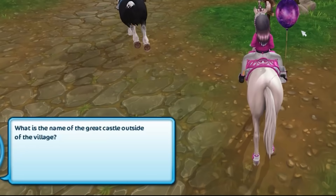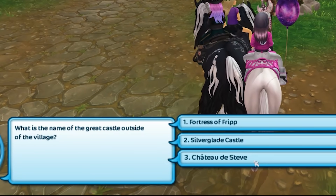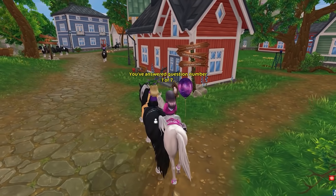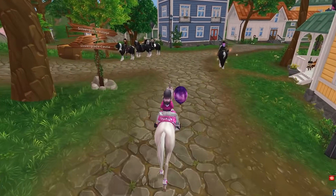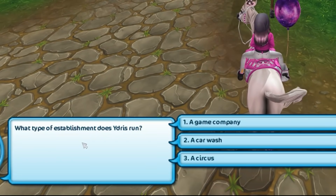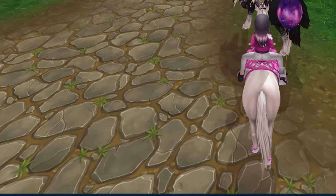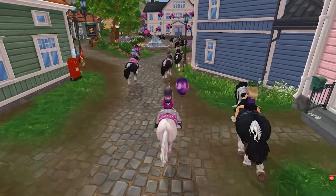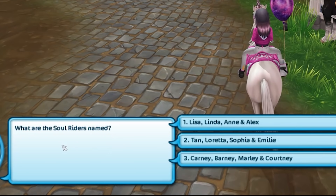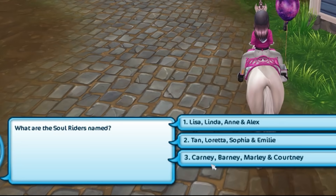What is the name of the great castle outside of the village? Forest of Fripp, Silverglade Castle, Chateau de Steve — it's gonna be Silverglade Castle, even though Chateau de Steve is funny. Everybody's got their birthday horse, I feel really left out. What type of establishment does Yidris run? A circus. I'm the only one without the free horse here — everybody has the free horse. What are the soul riders' names? Lisa, Linda, Anne, Alex. The first one.